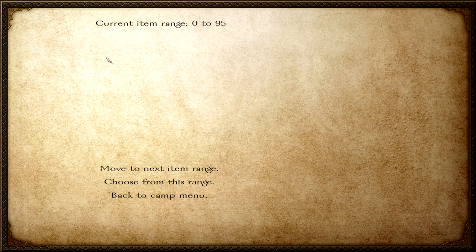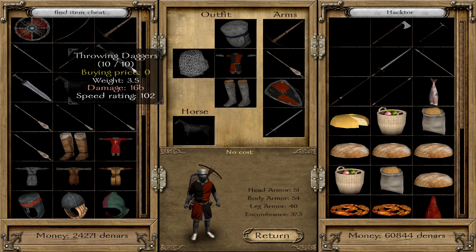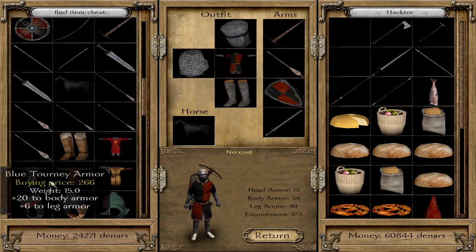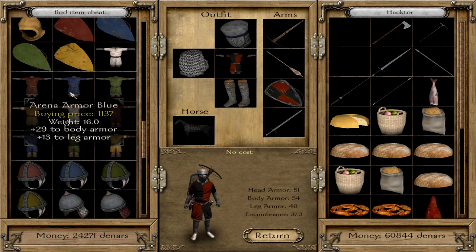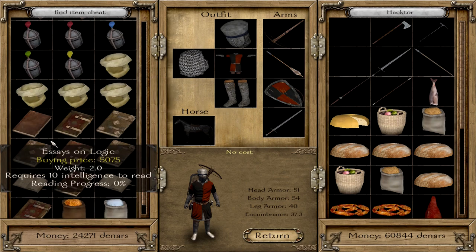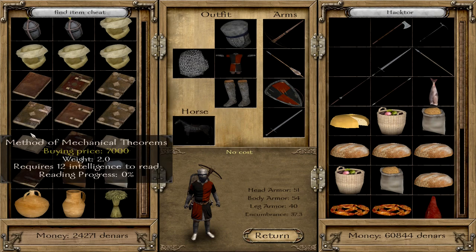When you first open the find item menu, you will get ranges of items. This sounds abstract but it's like pages in a book. To choose an item you click on it and you get a sort of trade menu. In this trade menu there is stuff that is not easy to access in the game — for example practice gear, tournament or arena clothing, books. Finding a book in a market tab is pretty hard, but here you can buy the books you want.